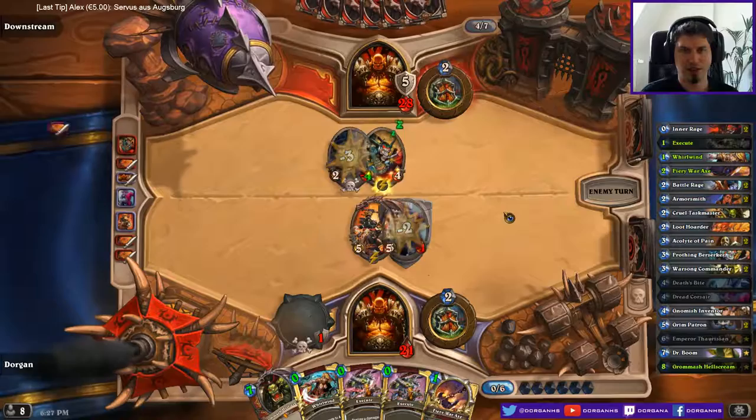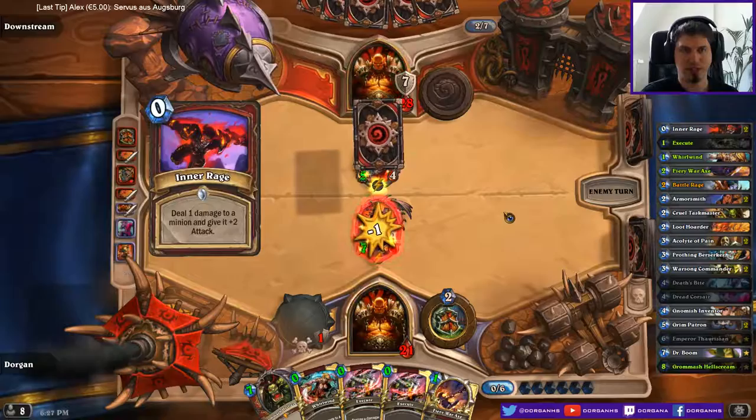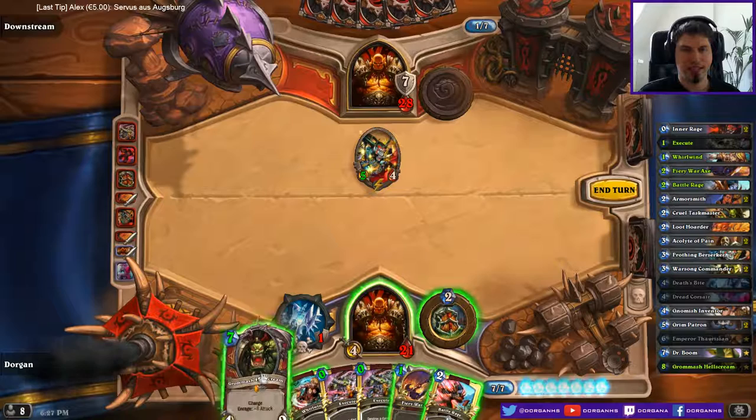Shield Slam - definitely right. That's better. Second Execute I guess. That's where my Battle Rage is. I guess after both Executes are down I could play this. Hit face. I still have the Whirlwind and I could need a Battle Rage next turn, then Execute this guy. This might work - let's go for that.